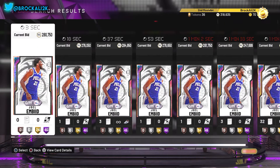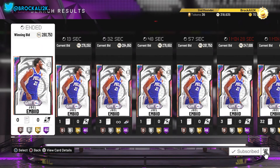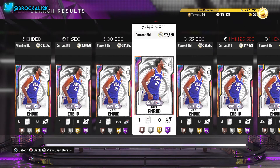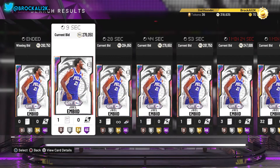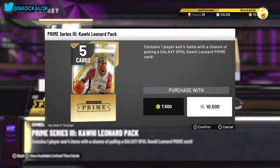It's Broccoli, man. We got this Joel Embiid we're about to review. You see the price he's going for — around 280K. I'm sitting at 318K, I'm not trying to spend that much. So let's see if we can rip open one pack, see if we can pull something. Probably not, because 2K and these packs, man. There's no point.